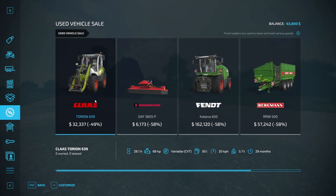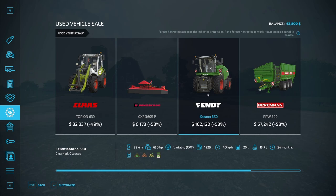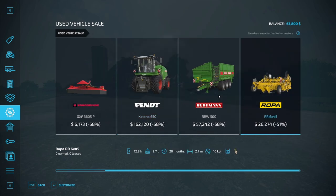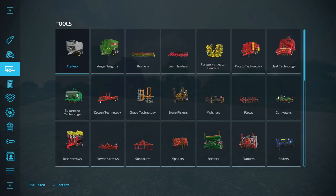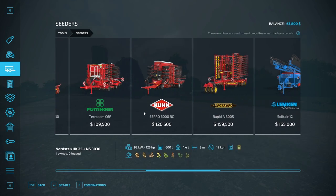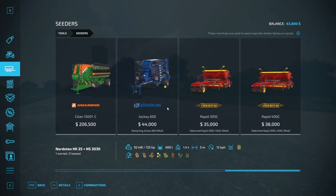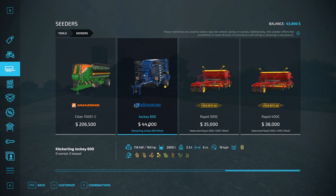A front loader — that's a good deal if we needed one, which we unfortunately don't. We got a mower, a forage harvester, and a header for probably a sugar bean house. We don't really need any of this stuff, but in between episodes I did head into the seeder category of the mods and I found two mods. These are direct drills.